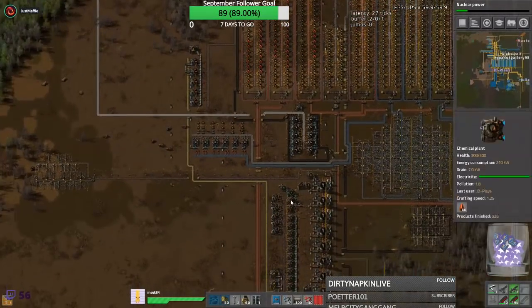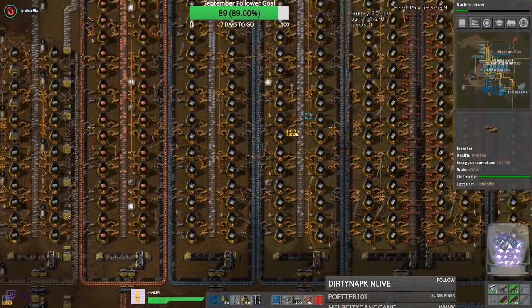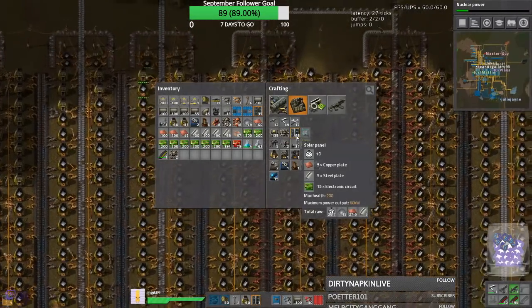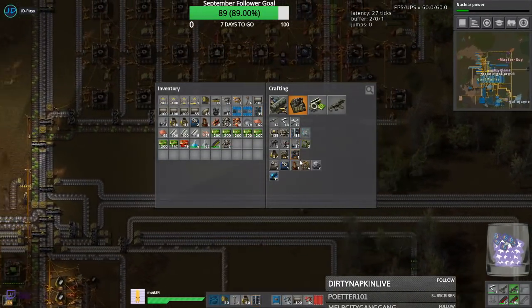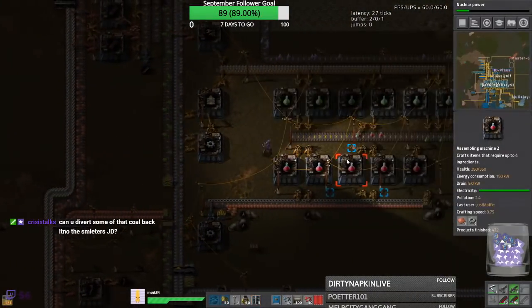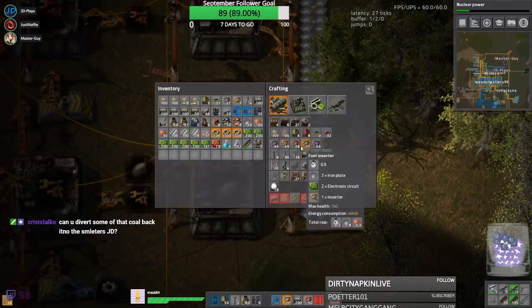How many chemical plants do you want for batteries? I'm not sure - four or five. There's already one in place. Four more. About 45, 50, 55, 65... about that one. So that should be that. Gears. Rails are done, train stops are placed. Awesome - at least rename them to something fun. Radars are done.